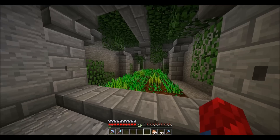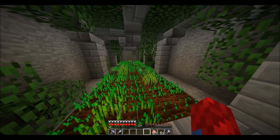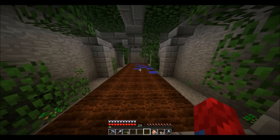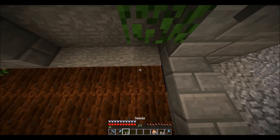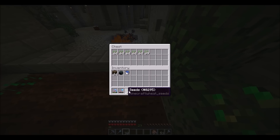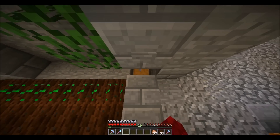Right here is the wheat farm. What happens is there's a double pulse, so it shoots out the water and then sucks it back in. You grab the wheat and then replant it. The chest for the seeds is right here and the chest for the wheat is right here.